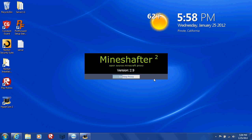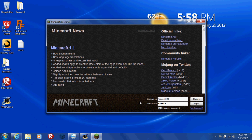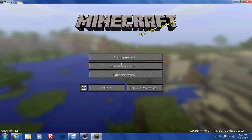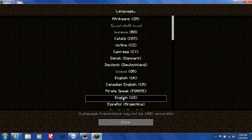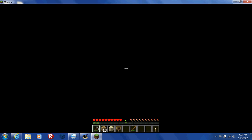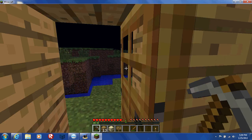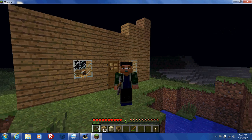Let's see if it works. Remember, I put the skin in, so we're going to take a look at whether it's working or not. Okay, don't log in yet — just wait. Okay, now you can log in. Once we log in, we're going to check. Mojang presents Minecraft. Let's go check it out. It should be working. Okay, let's go outside and take a quick view. And yes, it works.